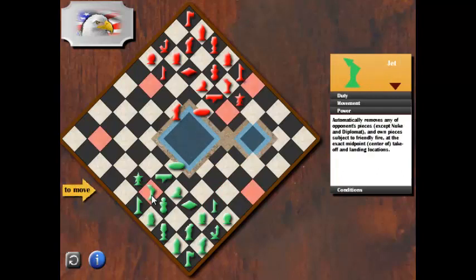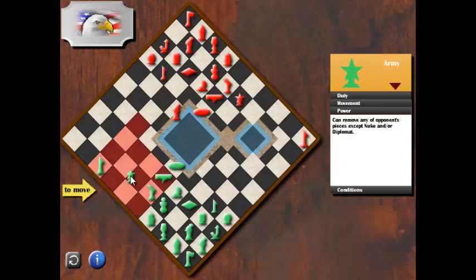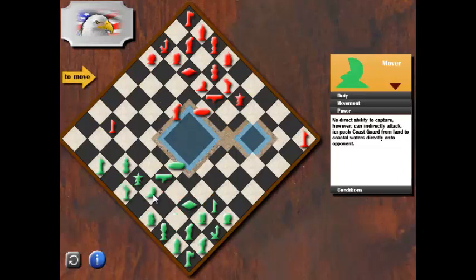I need to move my pieces into the expanse area, so I'm moving my president into the expanse area. Now the opponent's president is moving into the eastern corridor — that is a hard place to move from. The opponent's vice president is coming forward, and it is a threat for my diplomat, but it is safe.